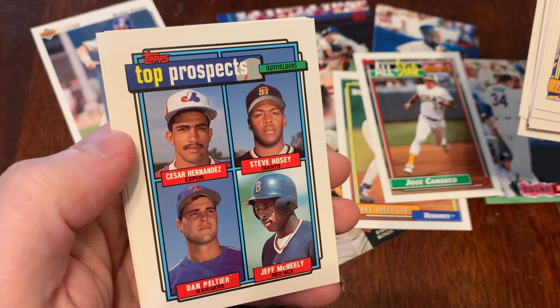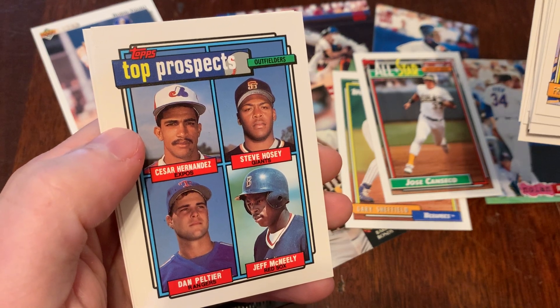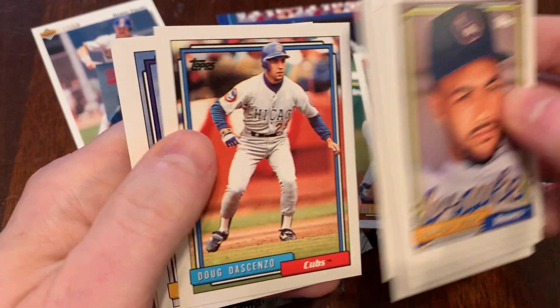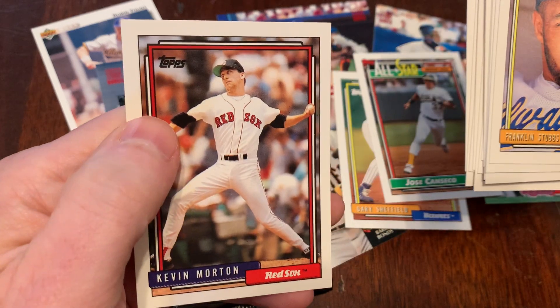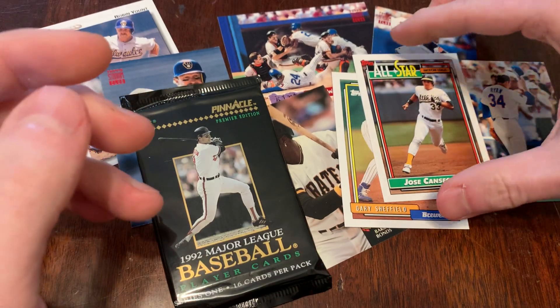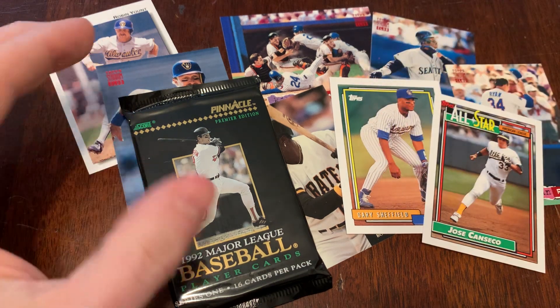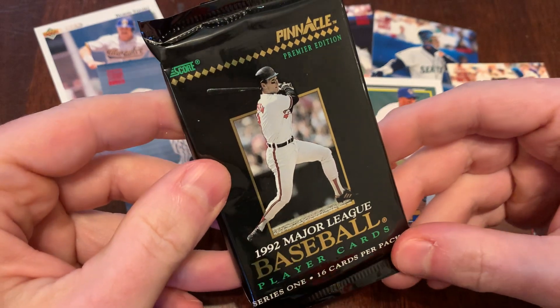Our top prospects card — we've got Cesar Hernandez, Steve Hosey, Dan Pelletier, and Jeff McNeely. Doug Desenzo. Jose Tolentino. And we end that pack with Kevin Morton. Well, we got Gary Sheffield and we got the Jose Canseco All-Star. Can't all be winners when you've got 792 cards in the set.